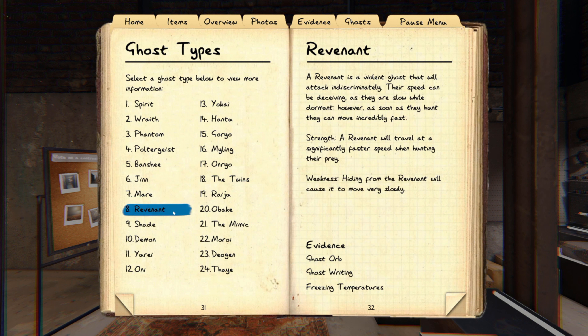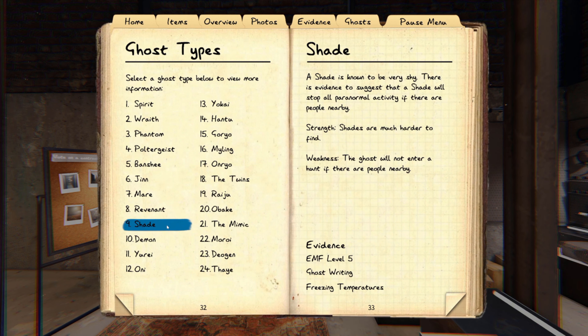Revenants are super easy and super scary — basically in the starting hunting phase it'll go really really slow, but if it sees you it starts speeding up like crazy. You definitely don't want that thing to see you as they're really hard to get away from. Shades are super easy — if it doesn't start hunting until very late, it's either a shade, a Dagon, or a Mimic.